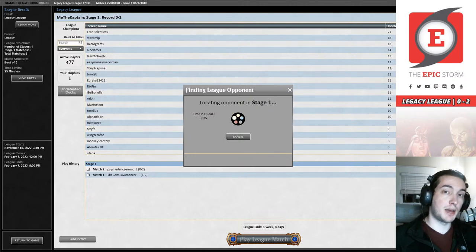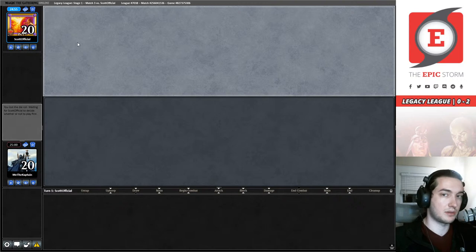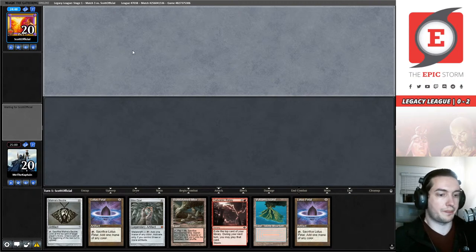Now it's gone — sorry, I muted it so I wasn't talking when the ad was rolling. But thank you, Tim — that's appreciated. Even losses are really helpful. I'm glad you're enjoying it — I'm enjoying playing for you guys. All right — we got our round three opponent: Scott_Official. It sounds official. They are a 2019 Legacy champion or at least a top eight. We're going to keep this Galvanic Relay hand — this is beautiful.